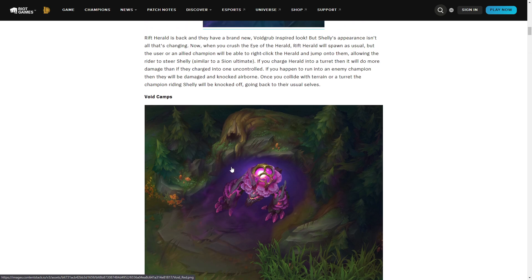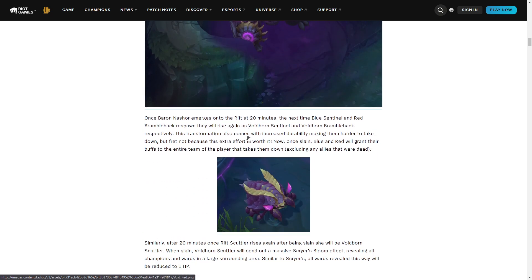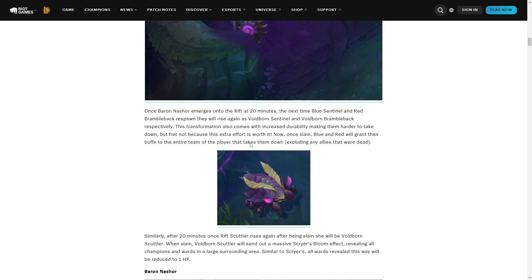I like that they've basically added three new important neutral objectives. If you count the two red buffs and two blue buffs, you've effectively made five new objectives without adding something totally new. The scuttler isn't as important as the buffs for the most part, but it's still something, and it also comes with a five-minute cooldown like dragon. Imagine your entire team having blue buff or red buff or both — that's quite impactful.